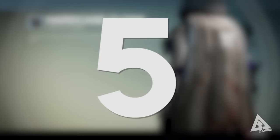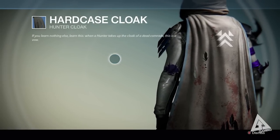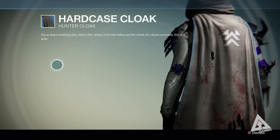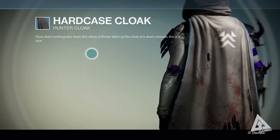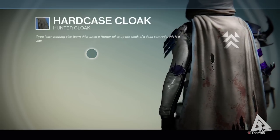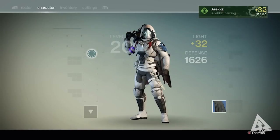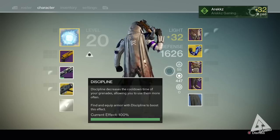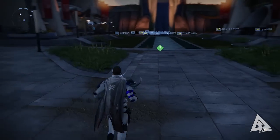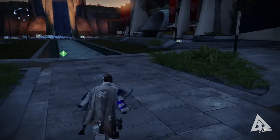Kicking things off at number five, this is the Hard Case Cloak, which I got from a strike the other day. Looking at the icon, it doesn't look that special — in fact it looks like a lot of cloaks you'd get from class item engrams in the original game. I was ready to dismantle it without looking, but I decided to press inspect and check it out. It actually looks pretty cool — it's got this bloody, distressed look with holes in it. Spinning around, you can see it's actually a short cloak, not as long as the Vault of Glass one, but with the in-game lighting it looks quite cool, though it probably doesn't suit my current shader.